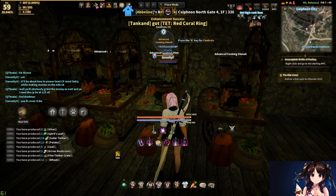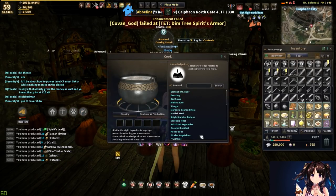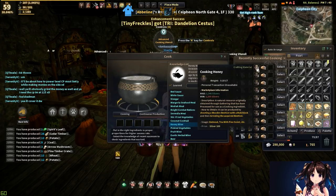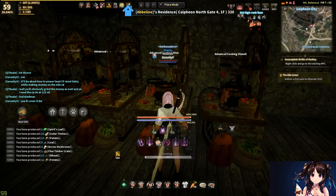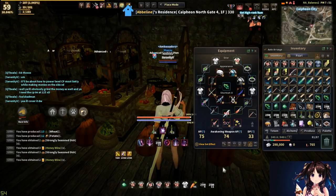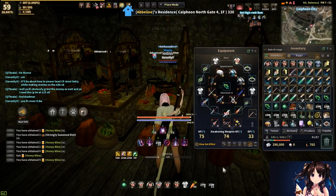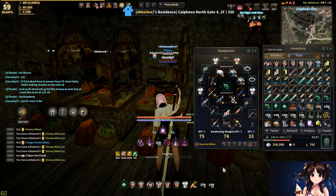There are actually two recipes you want to spam: honey wine and essence of liqueur. Honey wine is really good — I'll explain it further on in the video. Honey wine is a good way to spam a lot of by-product dishes. You're also going to want to spam essence of liqueur, because you need essence of liqueur to make honey wine. So you spam essence of liqueur, then you spam honey wine, and this way you'll be power leveling your CP and getting by-product dishes while also getting the ingredients needed to make the honey wine.